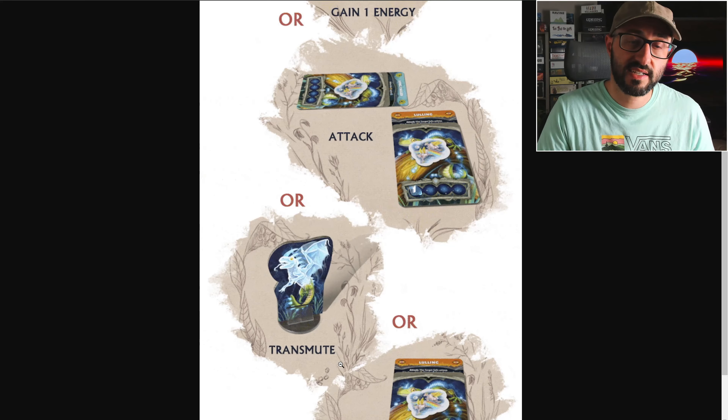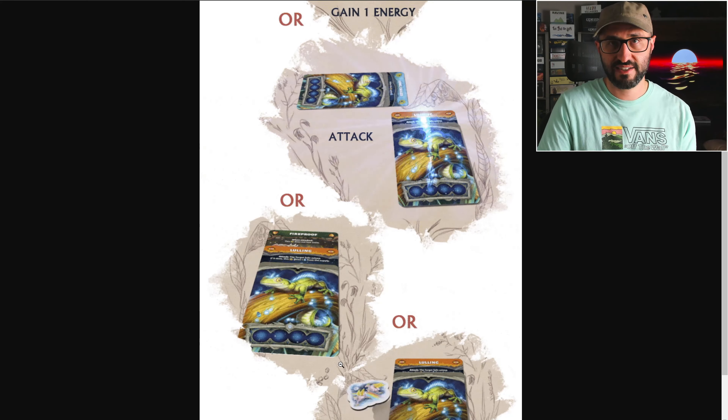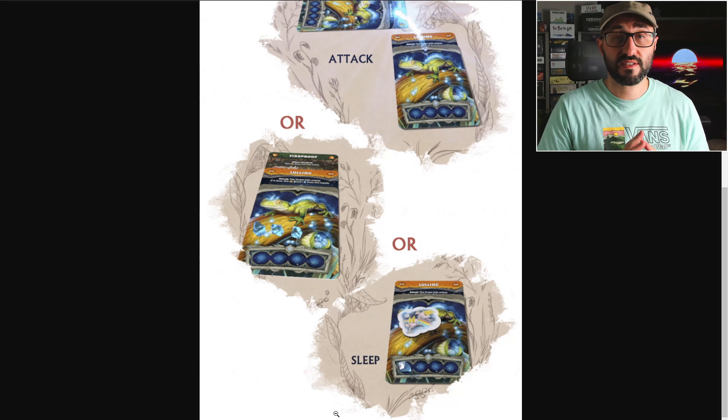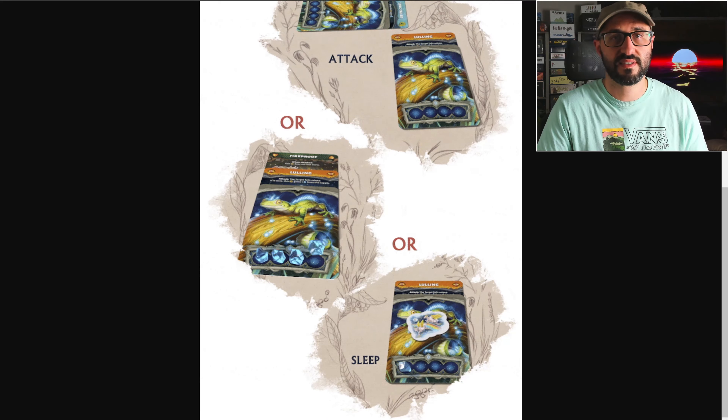Or if your creature card already has four energy on it, you can choose to transmute it, which will evolve it into a token representing that that creature is complete. Finally, if there's no other actions you can perform, then you can choose the sleep action, which is just going to put your creature to sleep.